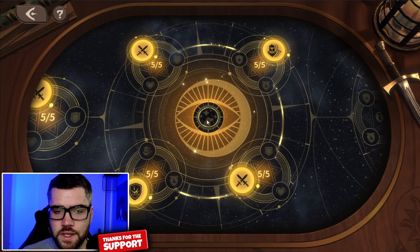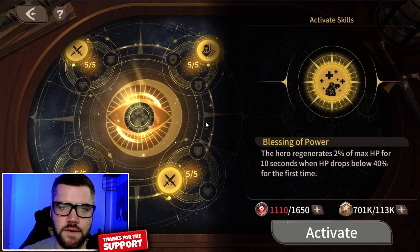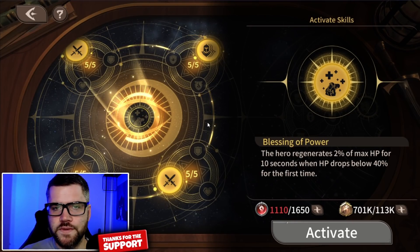For the third act skill, I went with Blessing of Power. The hero regenerates 2% of max HP for 10 seconds when his HP drops below 40% for the first time. You can't complain with this, and it's not really like you have a choice since this is the only option. It improves his survivability.